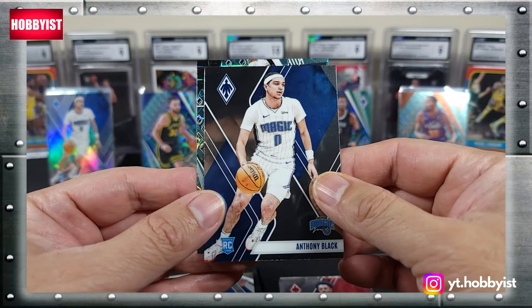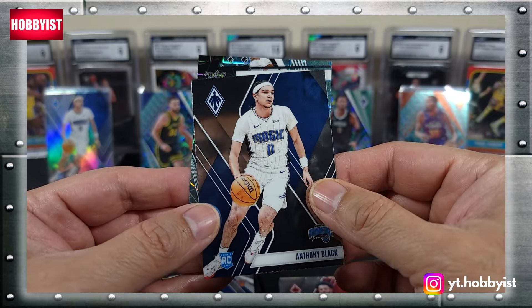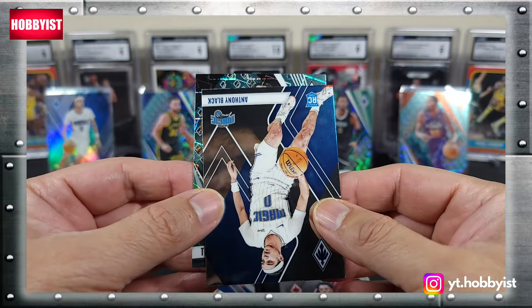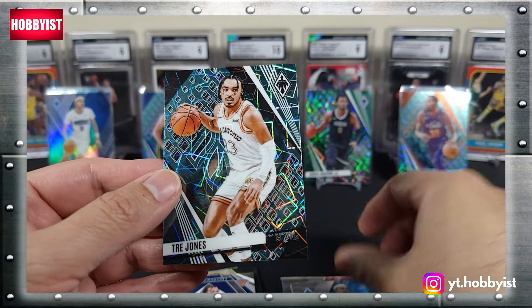And the final card of the break is... that says Spurs, but I don't think that says Wembanyama. No! Kelly Clarkson! Trey Jones. Trey Jones.